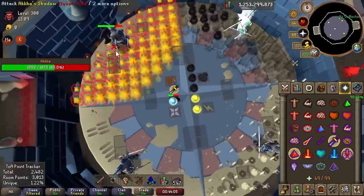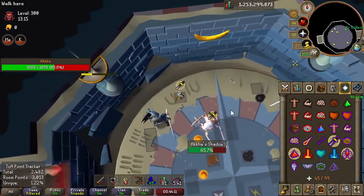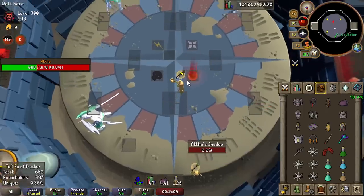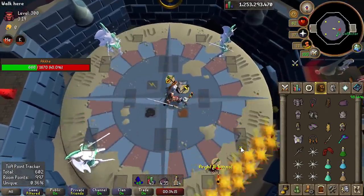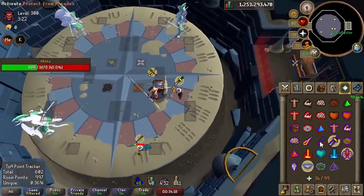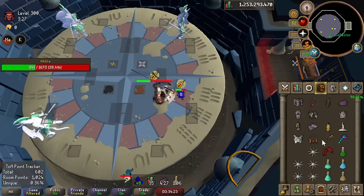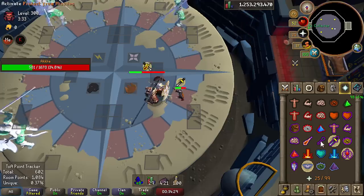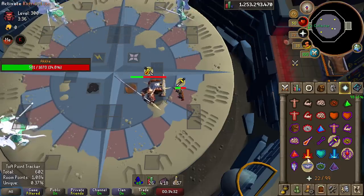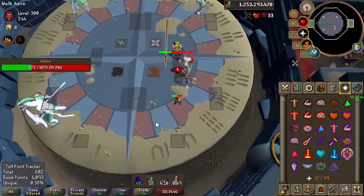With two people you get twice the number of orbs, meaning you cannot dodge the Simon Says wave attacks in the same spots together because you'll accidentally step on each other's orbs and automatically fail. So one person stays in the middle and the other dodges the wave in a non-standard way on the outer circle. On top of that, you cannot take damage off-prayer from Akka's attacks — with Stay Visitor on Akka randomly switches attack styles unpredictably, sometimes within two seconds, sometimes twenty seconds.